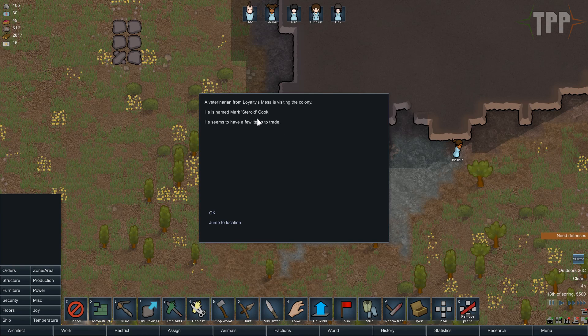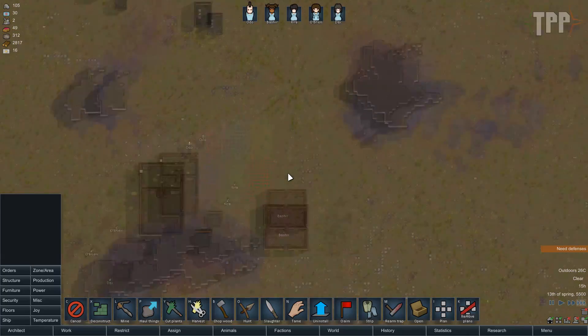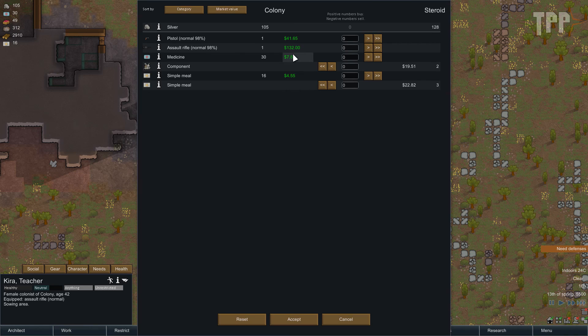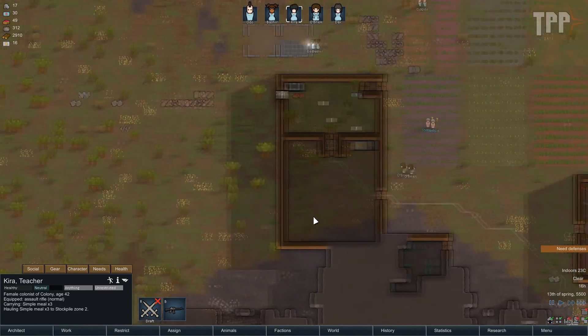We have a visitor - a trader called Steroid Cook, who has a few items to trade. Jump to location - he's coming from all the way down there. Kira is our primary trader. What do you have? You have some medicine, you have some simple meals - take all of those please, so that would be minus 68 silver. And how many components can we get away with? One component. So a bit of food, some components - all kind of stuff we need.